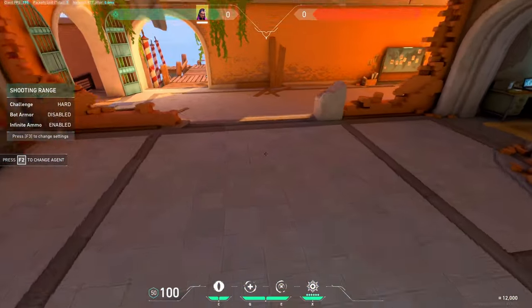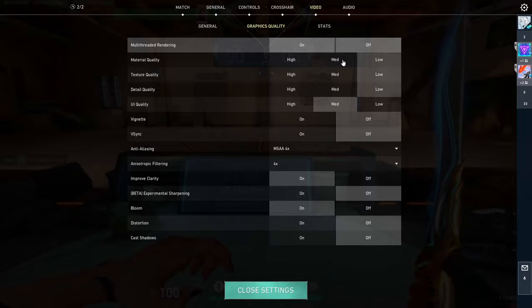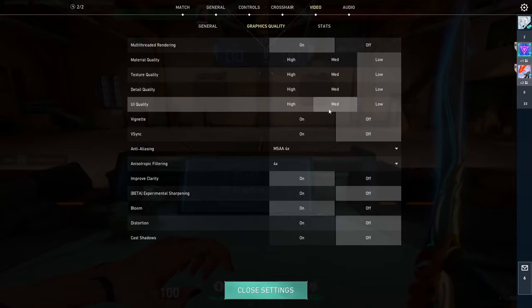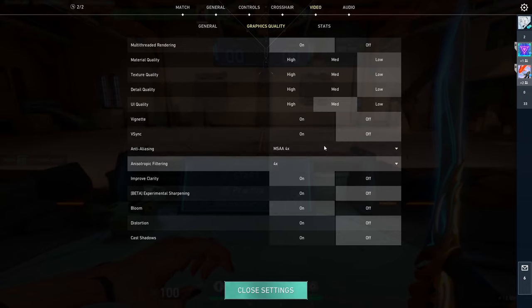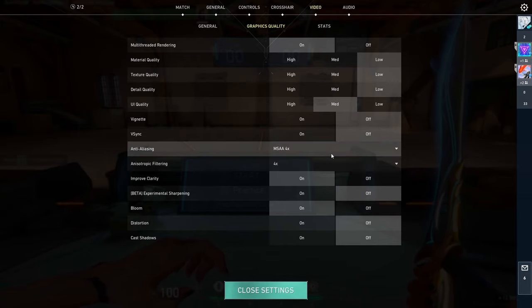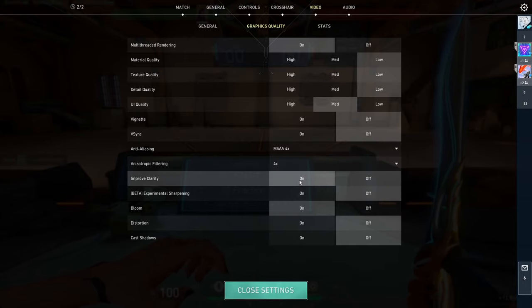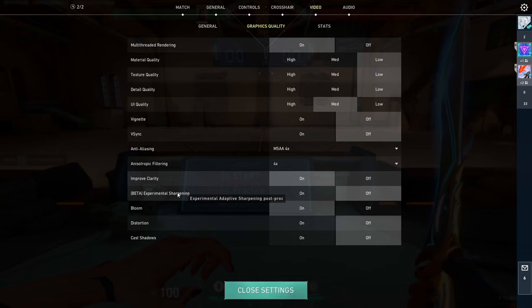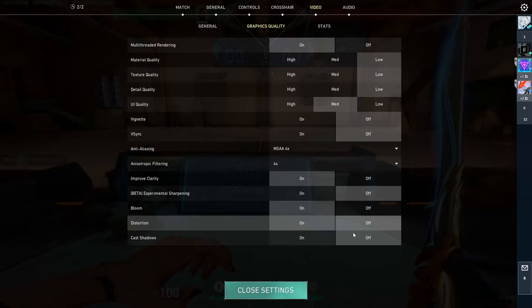A lot of people have been asking me for my settings. I do have a settings video but here they are: for graphics, everything is on low apart from UI quality which just looks a bit nicer. VSync is off — it ruins performance. Texture quality is 4x/4x, which was proven in a YouTube video to have the best quality with the least FPS drops. Improve clarity is on experiment, sharpening is off in my opinion, bloom is on for Sage shock darts, and the other two are off.